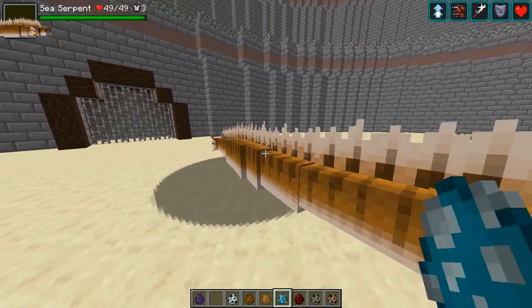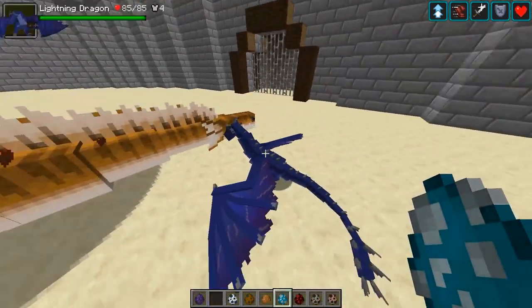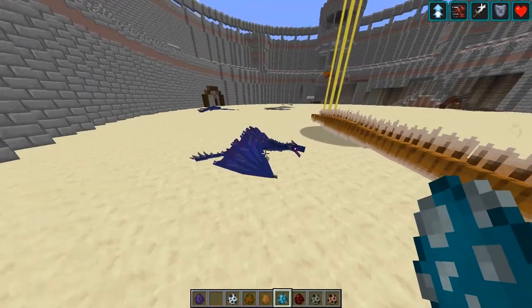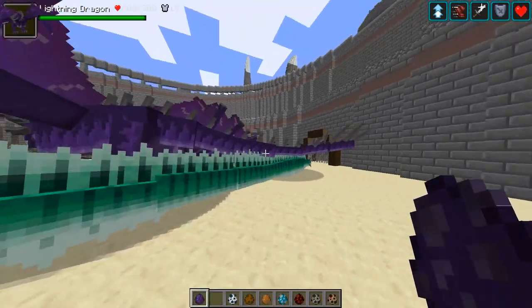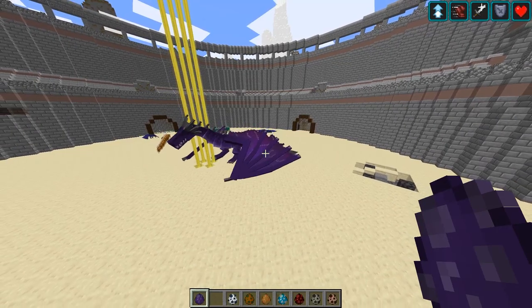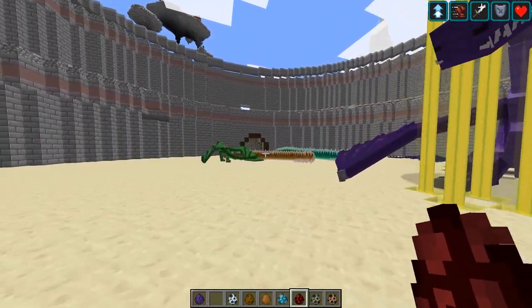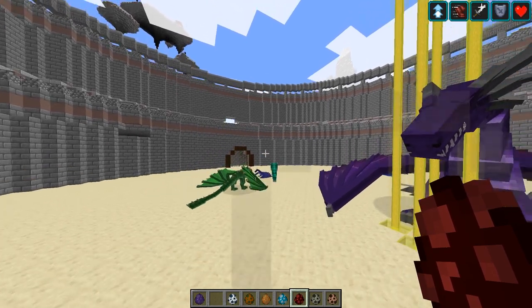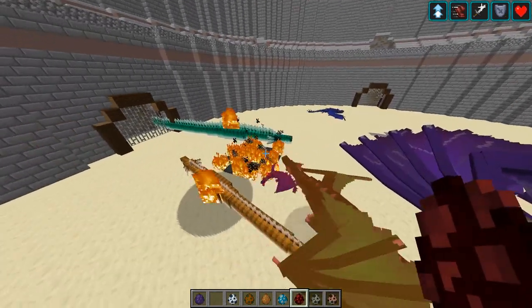We've got a baby dragon. Now we have a sea serpent — Mr. Lightning Dragon, are you going to attack a sea serpent? Nope, everyone's very friendly. I accidentally spawned two sea serpents — it's a mad one today! We've got a purple one; I think it might be my actual favorite color of all the dragons so far. Let's kick it up a notch and get a fire dragon in here — the fire dragon seems far more aggressive than the lightning dragon.